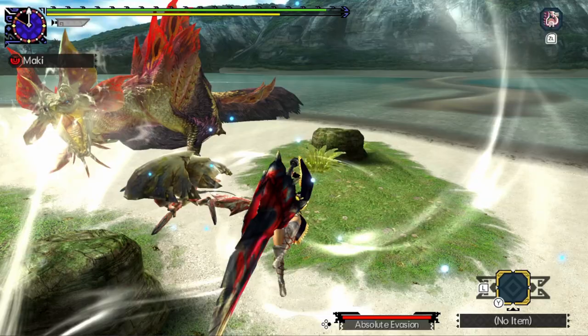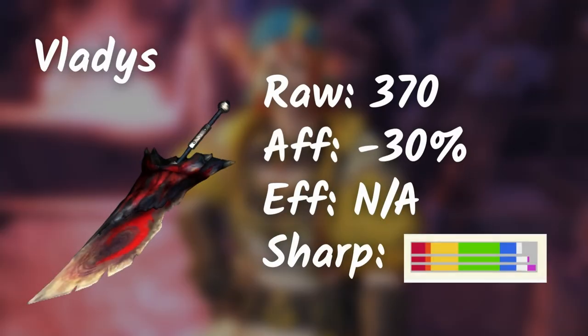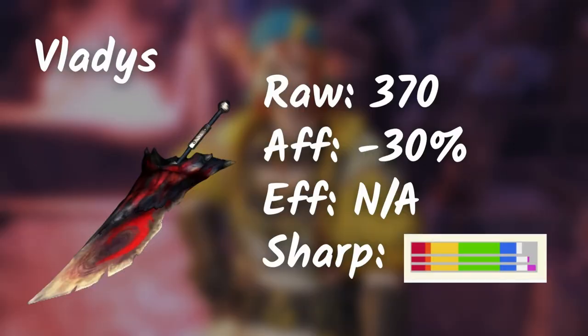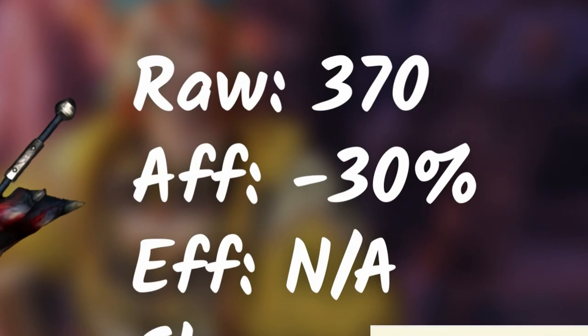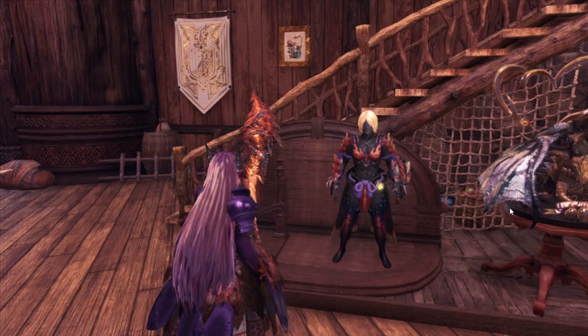Let's first start off with my beloved main weapon, Greatsword. Here we have the Bloodbath Diablos Greatsword — it is one of my top most favorite weapons. You can already see that it has a ginormous amount of raw. Sharpness levels and affinity have to be compensated for that, but of course it can be managed. Whenever I see this Greatsword, it's like a hunter's trophy.